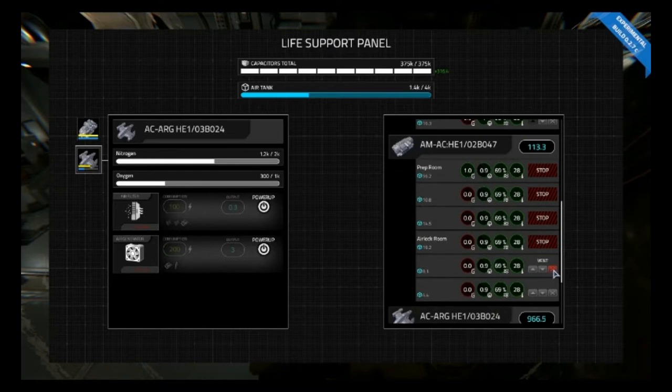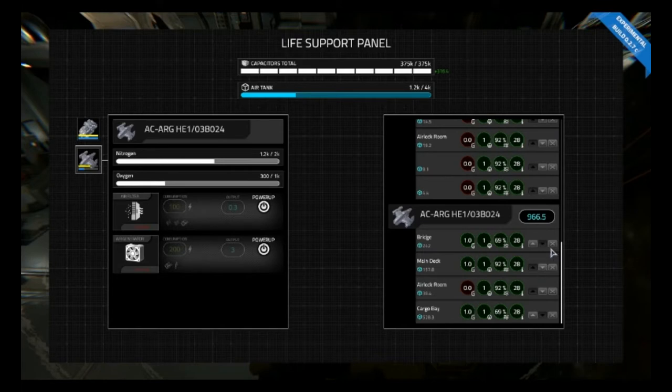We'll go through the same process and vent all of the components of the ship one by one to improve the oxygen quality. They're all vented, so repressurize the airlock and the prep room. Looks like other people are on, so let's vent the cargo bay and the bridge — those two appear to be in the worst condition. You can see it's actually draining my air tank, so this is not a sustainable process, but they'll patch it eventually.